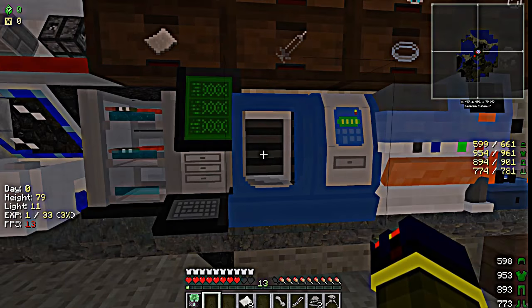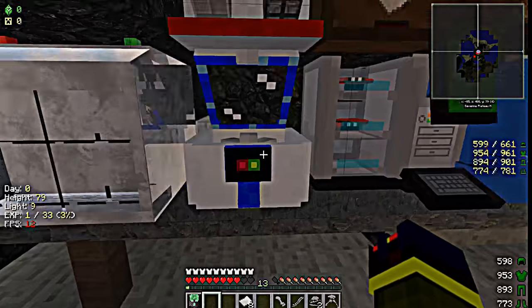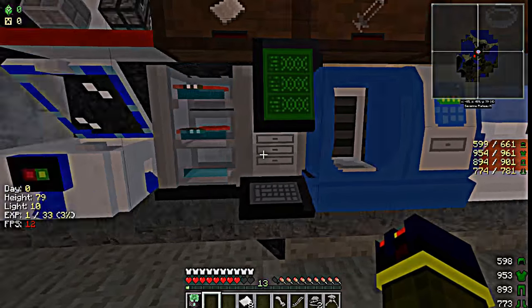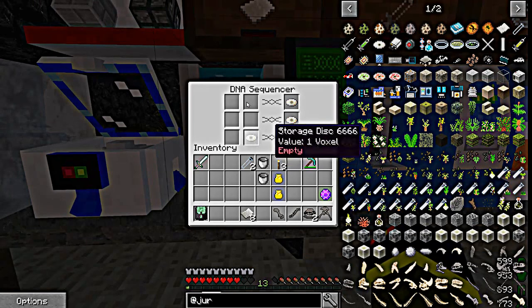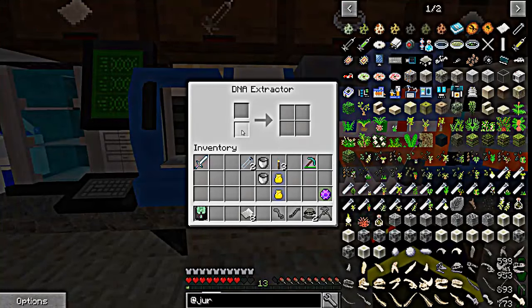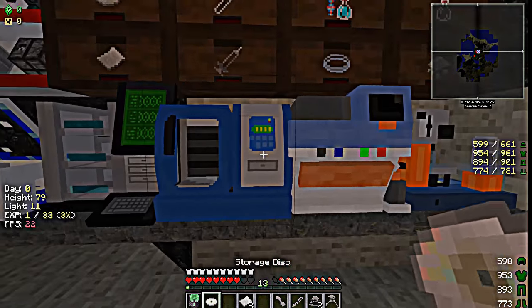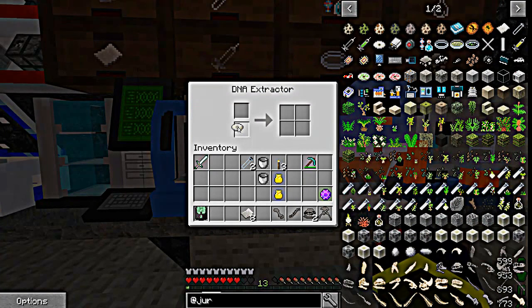Okay, so that machine is basically the same as this one but instead of disks... You put your disks in here and then put your other DNA. Let's say you got, like, some DNA you want to combine.